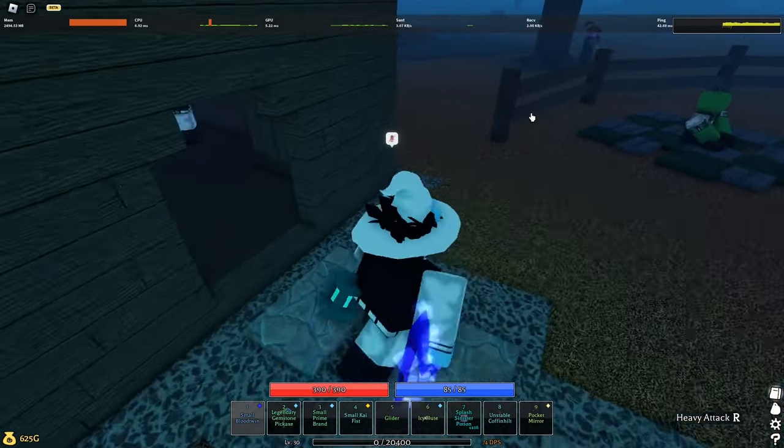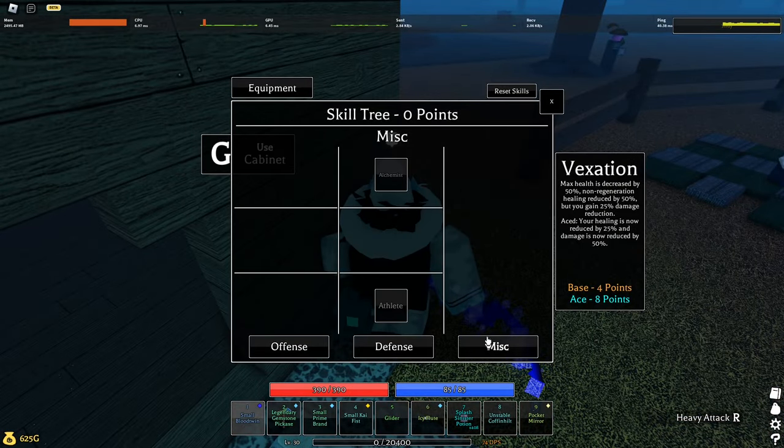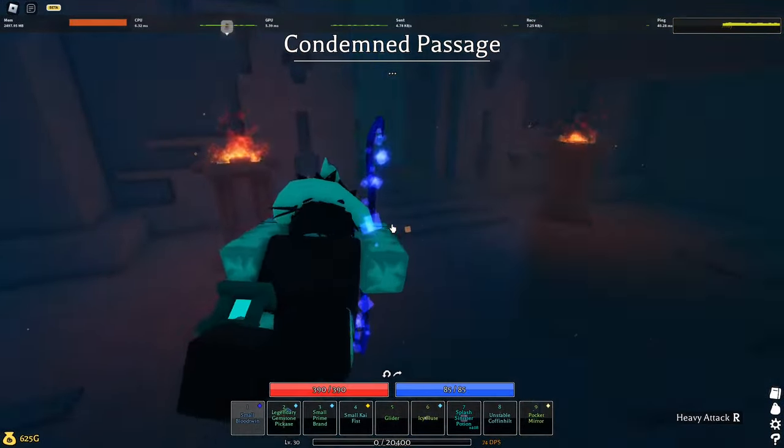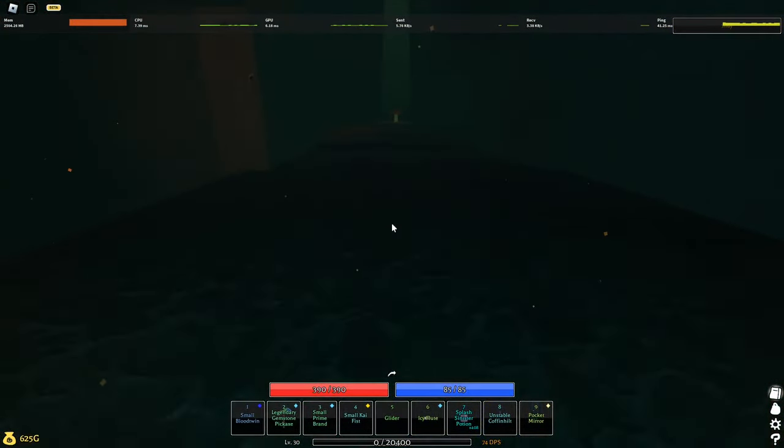For skills, you get Bloodthirst Aced, Juggernaut Aced, Rally Aced, and Focus. You can get any small skill you want — Focus, Fear Monger, Athlete, it doesn't matter. I just prefer using Focus. So the reason why this build is kind of broken — we're gonna test it on Old Fart first.